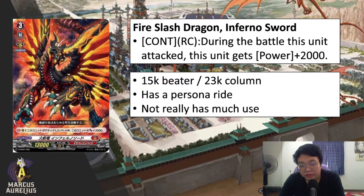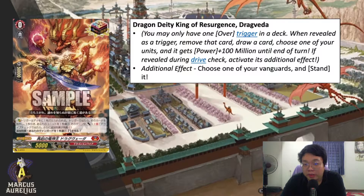It has a persona ride, although you do not really want to ride into this card ever because it's a vanilla on a vanguard circle. You most definitely want to ride Nirvana. Other than being a 15K beater it doesn't have much use, and this will probably be the first card to be dropped from the deck list once BT-01 comes out.